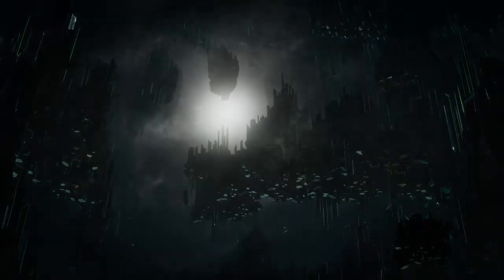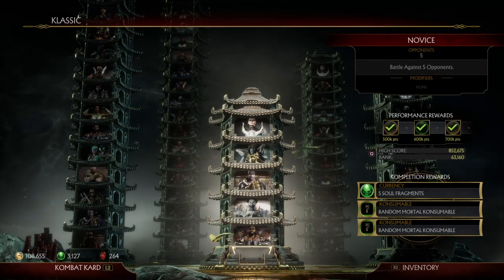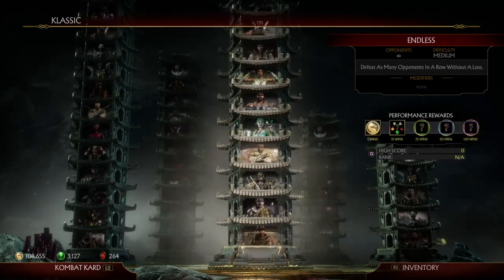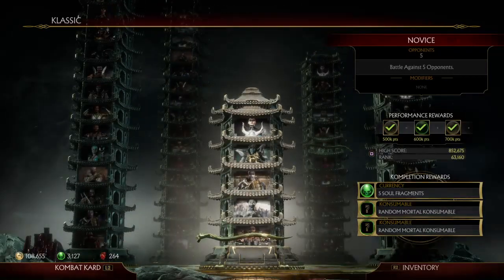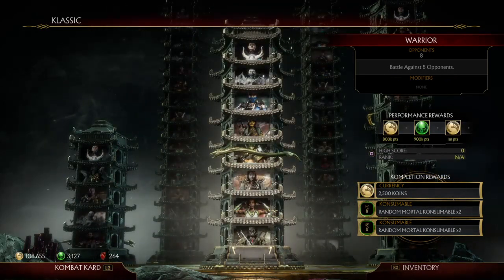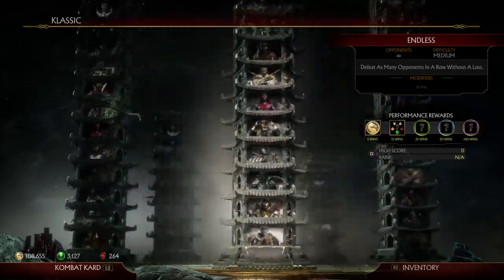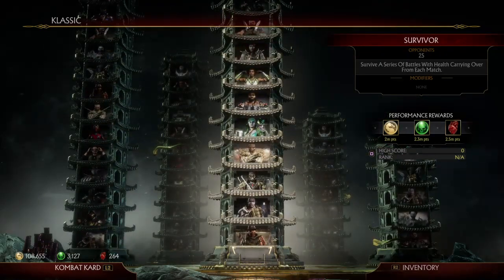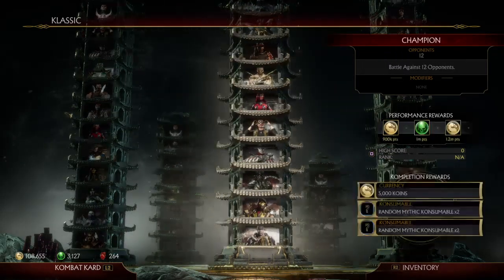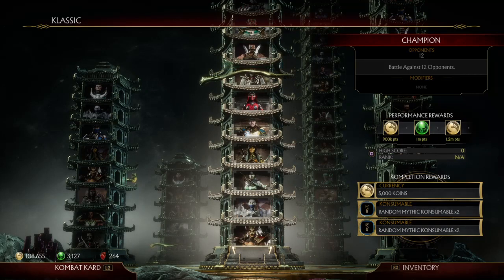So if you played Injustice 2, these towers work very much like the Multiverse — it's nearly identical. With the classic towers, it's like the classic Multiverse where you can do novice-type stuff, like a basic ladder so you can see your character's ending. Then it has an intermediate one, an expert or champion one, an Endless Tower, and Survivor. Those all work relatively the same — you complete them, get rewards, and you can choose a difficulty.